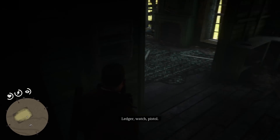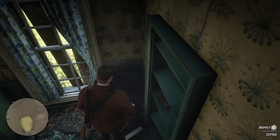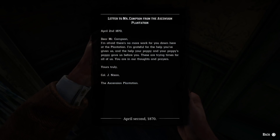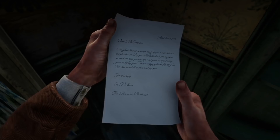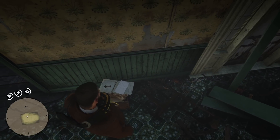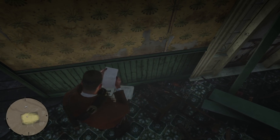You can go in here and there are a lot of letters that give you the history of the house. Here's the first one, dated April 2nd, 1870: 'Dear Mr. Compson, I'm afraid there's no more work for you down here at the plantation. I'm grateful for the help you've given us and the help your pappy and your pappy's pappy gave us before you. These are trying times for all of us. You are in our thoughts and prayers. Yours truly, Colonel Jay Nixon, The Ascension Plantation.' Remember that letter — the Ascension Plantation is a key thing.